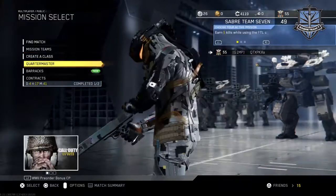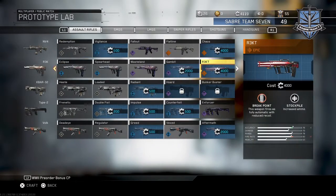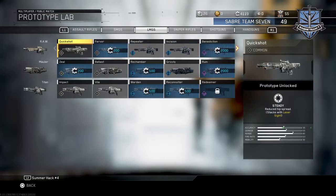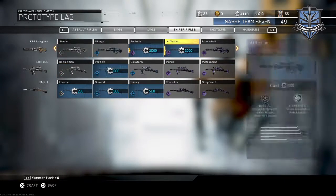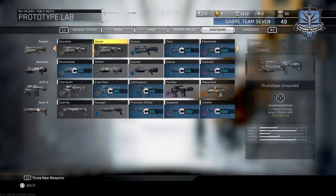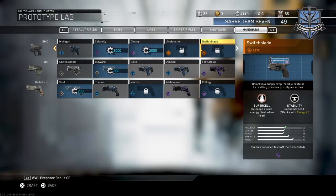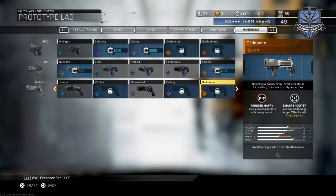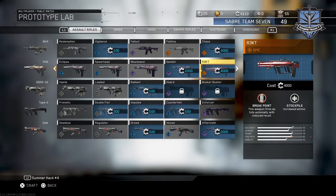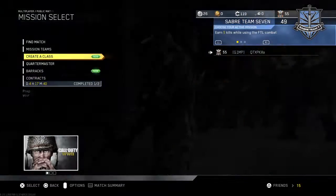Let's go into the Quartermaster. We could possibly buy the Chaos or the Wrecks. I'm thinking about buying the Wrecks. I don't want the bazooka, it's pretty trash. I barely ever use snipers. I wouldn't mind getting the Spectacle though, considering it's got a built-in reflex sight. I'm probably just going to buy the Wrecks. Four thousand salvage - go bye bye! That's about the only good thing I got out of this - the Wrecks.